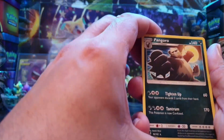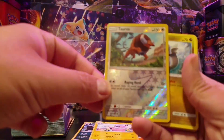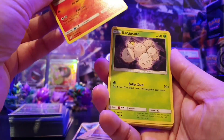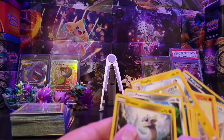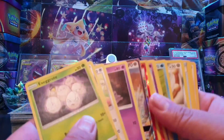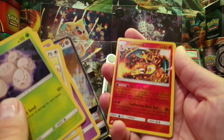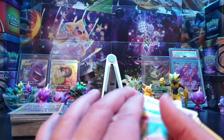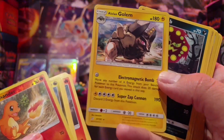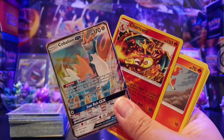Then I got my three prize packs. From the first: a Pangoro rare, and a Tauros reverse holo. From the second: a Charmander reverse — and from that pack I pulled an Alolan Golem as my rare. From the last pack I got a Coalossal-GX and a Charizard reverse holo as well. Happy with those two for sure — it's nice to finally pull a GX at pre-release from a prize pack, and a Charizard on top of that.